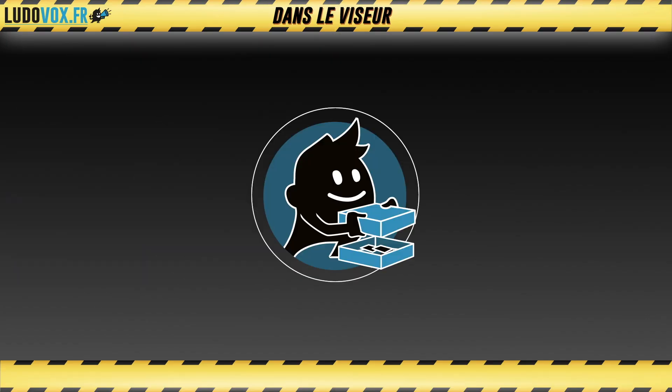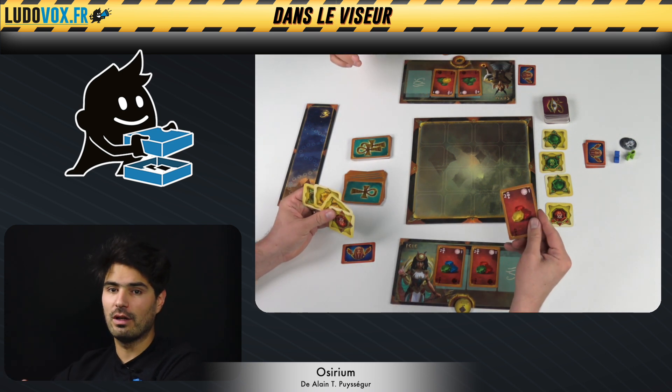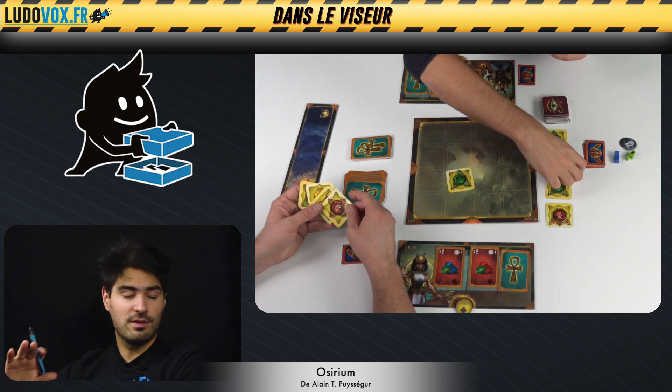Maintenant on va passer au deuxième jeu : Osirium. On va dire un jeu abstrait dans l'univers de l'Égypte et des dieux. Dans Osirium, on va incarner des dieux anciens et on va essayer d'accomplir des rituels en alignant des amulettes ensemble. On va accomplir un maximum de cinq rituels, après quoi la partie est terminée, on compte les points.